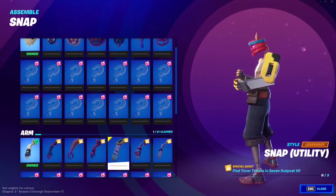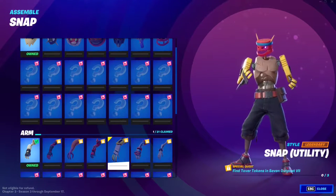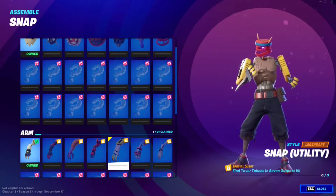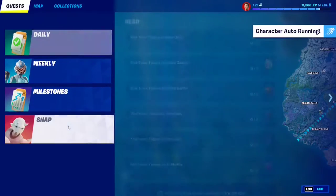This will take a while to make — like a few weeks — so I really hope you guys show the video some love, drop a comment, like it, and share it on social media if you can. Without further ado, here are all the Tovar token locations in Fortnite Chapter 3, Season 3, for this Snap quest. It says you have to find Tovar tokens in Rave Cave.